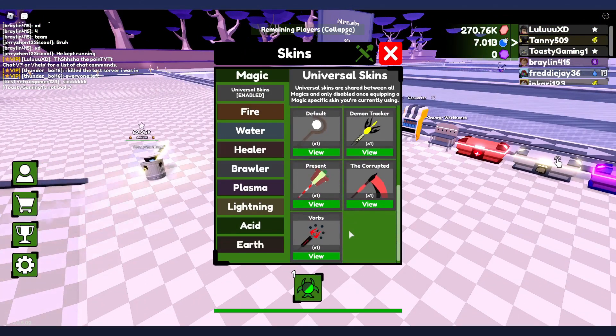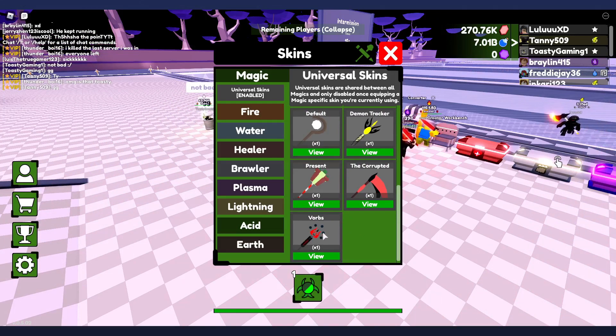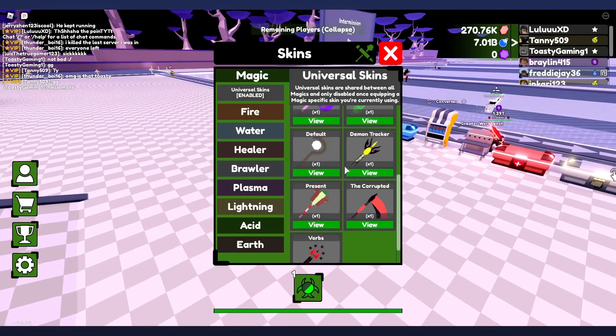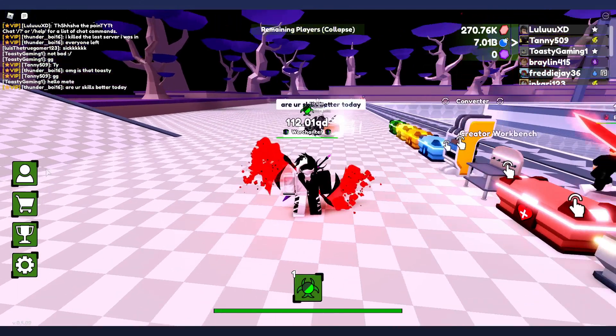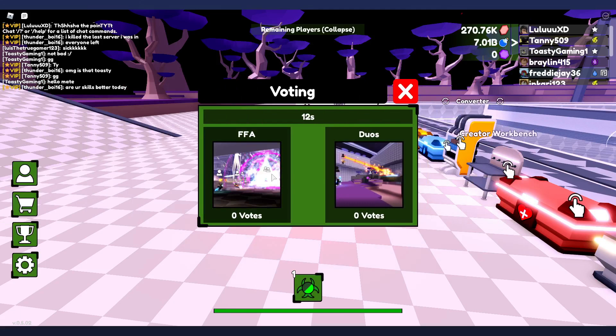These are the skins I currently have. The demon tracker and the vorbs were limited time — you can't get them anymore. Those were all the available skins from the last updates, but in this update there are around almost ten, I believe ten to twelve new staff skins.